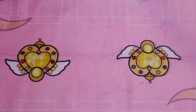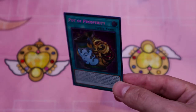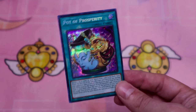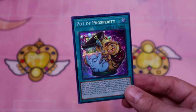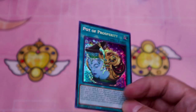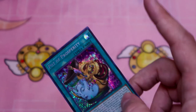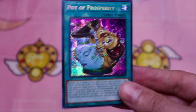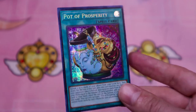So yeah, I think our best card we pulled is this super slick Pot of Prosperity. Sadly, we didn't get any Dark Ruler No More — I really wanted those, those are really funny. So if you guys enjoyed this pack opening, make sure you go to the other channel, Enemy Controller, where you can see me open some Pokemans! I'll see you guys over there!